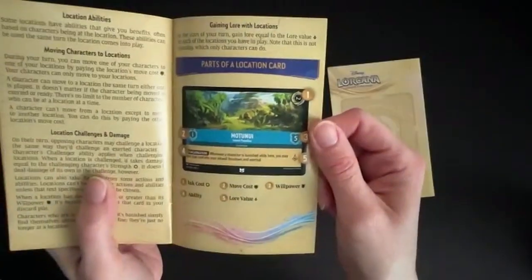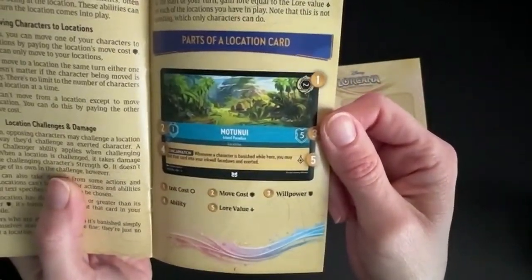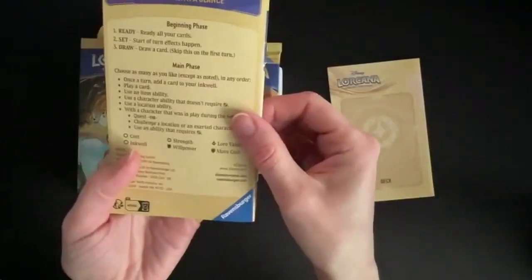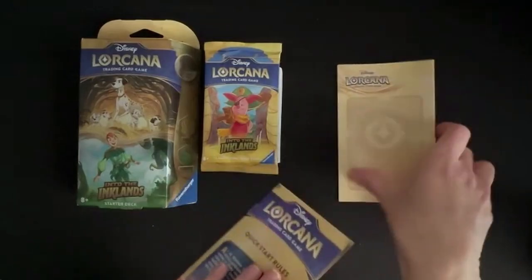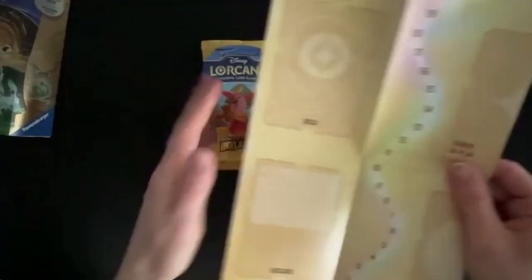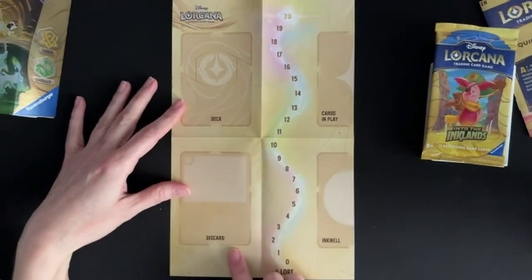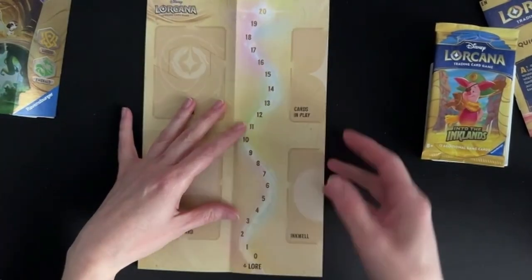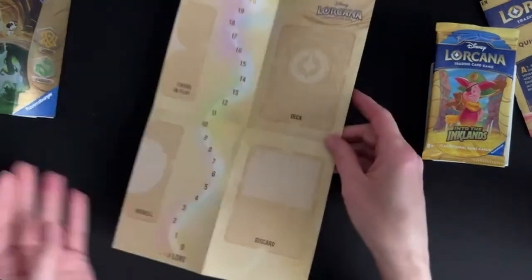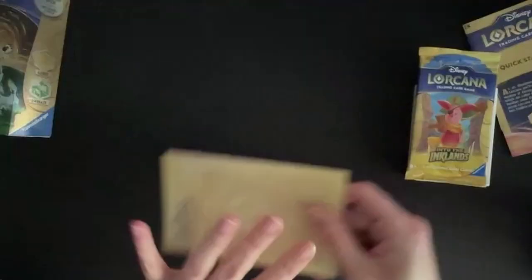We've got new gameplay elements in Chapter 3 — the locations — which are going to add a new dynamic, so definitely do some reading up on that before getting into play, particularly with cards from previous chapters. Here's your quick start guide for while you're playing. And here is your playmat, which is a different colour to the previous chapter's — new colouring to match Chapter 3. If I lay that down, you've got your space for your deck, your discard pile, your cards in play, your inkwell, and your lore counter. It's the same on both sides — you can play to the left or to the right, whichever suits you.